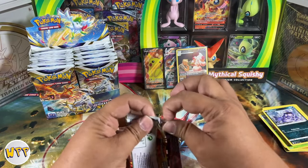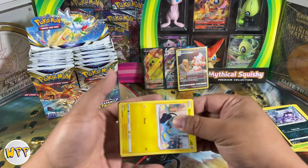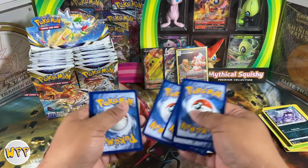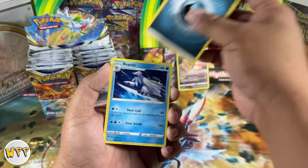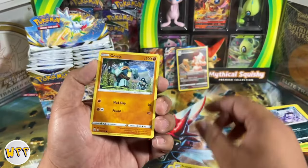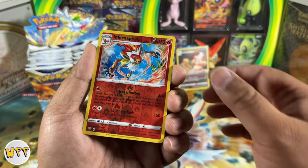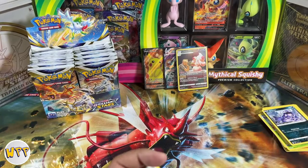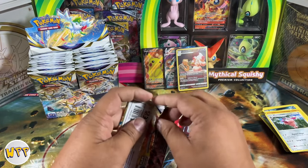For this set, we've opened up a bunch of packs but have yet to pull a Charizard, so I went out and bought my own Charizard. The regular Charizard V — when they first came out they were about $80, but today you could probably pick them up for about $15 to $20. I think about $16 on TCG Player. The only problem with TCG Player is that when you buy there, you don't really get to see the card — they just send you the card.